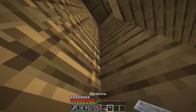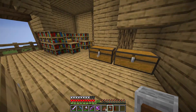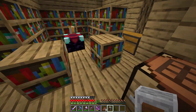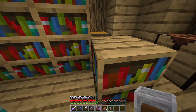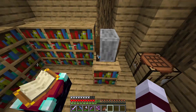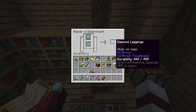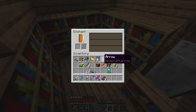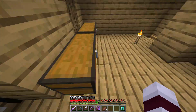With this grindstone, my armor sure took a beating, but with the grindstone we can now take our diamond leggings, throw them in here, gain some XP back, and throw them back into the enchanting table to get better enchantments.